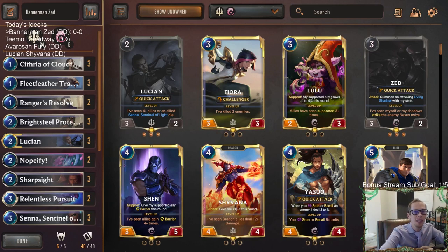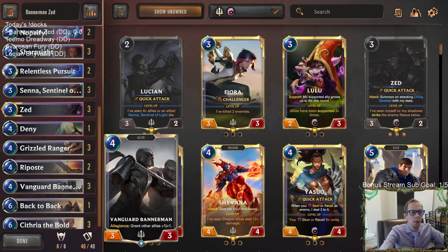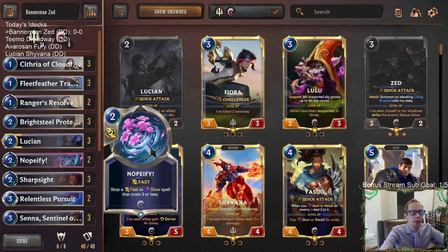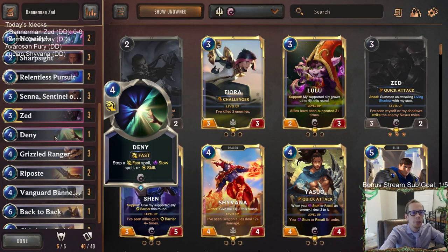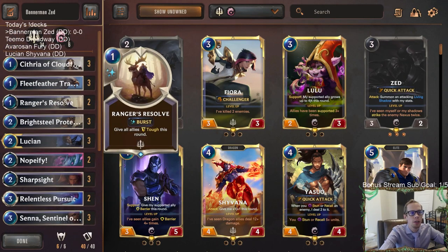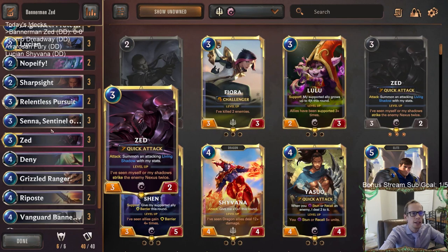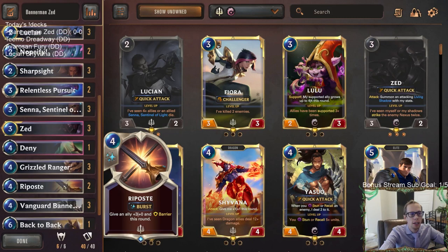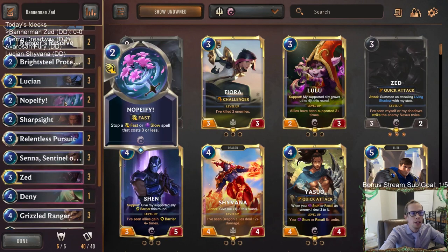Welcome everybody in Twitch chat and on YouTube for some Bannerman Zed. We're playing an old classic deck that was really popular months and months ago before Bilgewater was released. This was one of the most popular decks — Lucian Zed in Demacia aggro with Vanguard Bannerman. We're going to be trying it again. We have six Ionia cards: Zed, two Nopifies, and one Deny, so we have a few ways to stop spells. We're just going to be curving out with our Demacia units and using Bannerman to grow them.